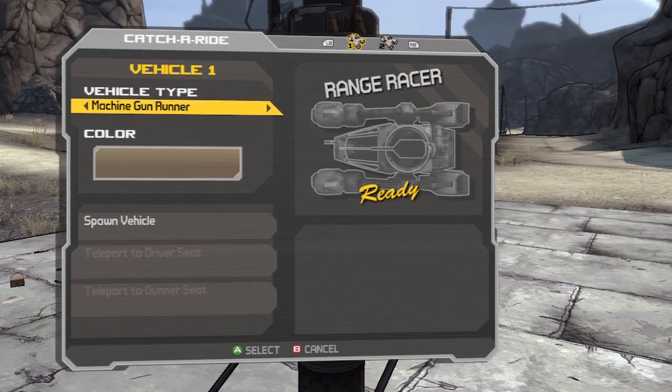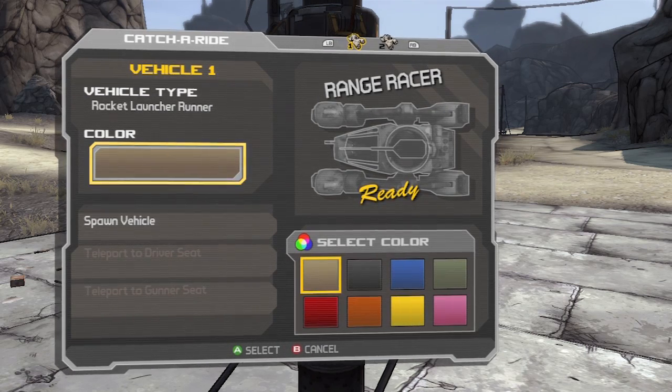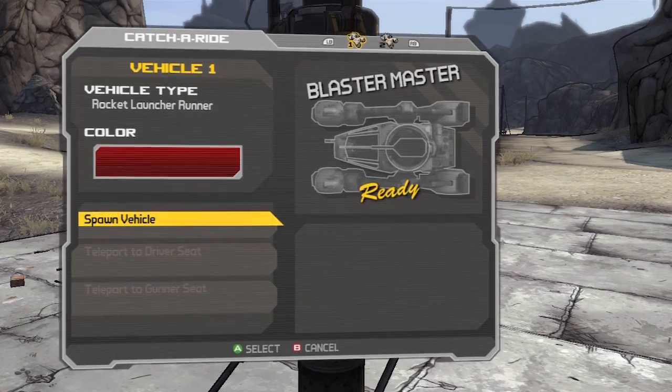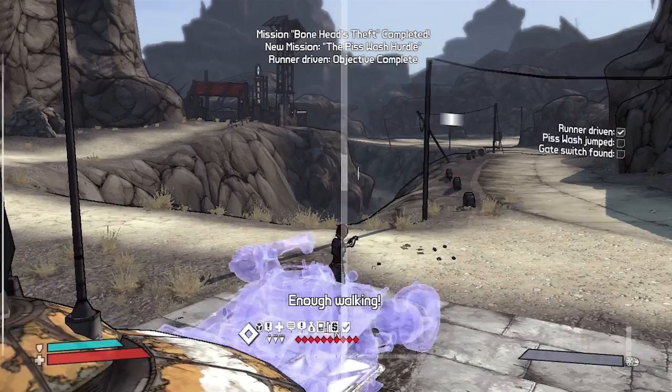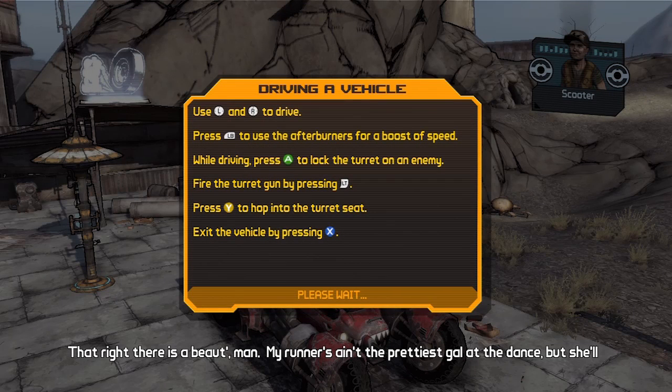I think we can get the vehicle — we can! What colour do you want? Red. Spawn, teleport to the driver's seat. I don't remember how to do this. Use left and right to drive, press LB for the afterburn — that's like a boost, an NOS thing. Press A to lock on, fire the turret to the left. You can hop between the seats as well.